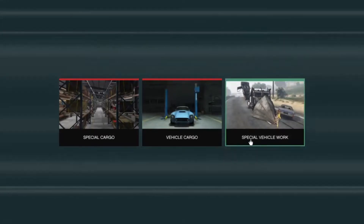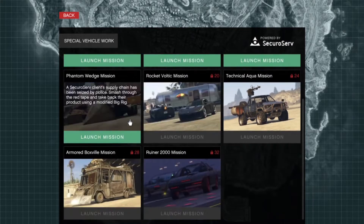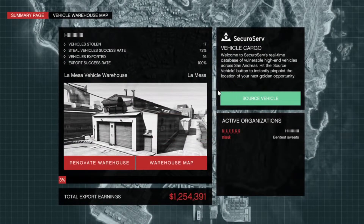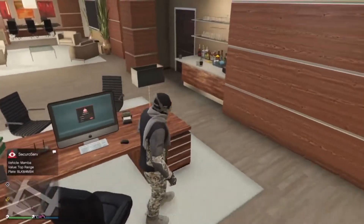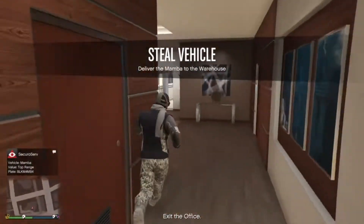From the CEO menu you can do special vehicle work to get trade prices on Warstock vehicles, but what you want is vehicle cargo. Select source and it will come up. You can also renovate your warehouse or buy another one. Just go over and source a vehicle, press confirm — it's free, you don't have to pay any money. I've got a top-range vehicle coming.